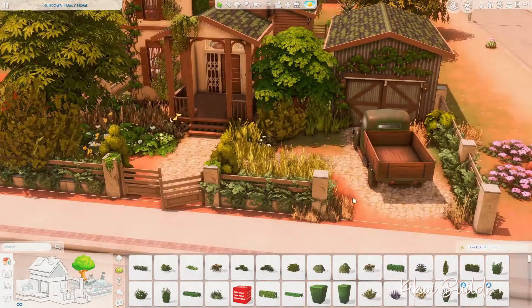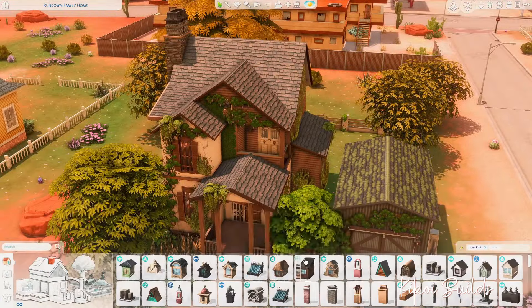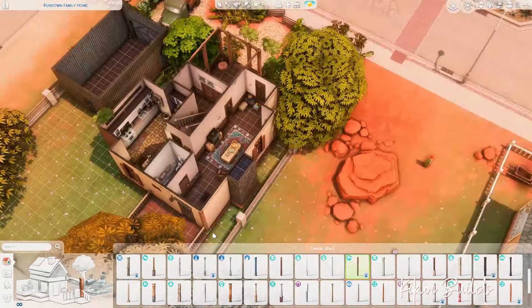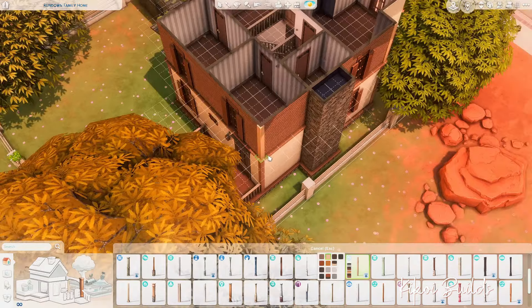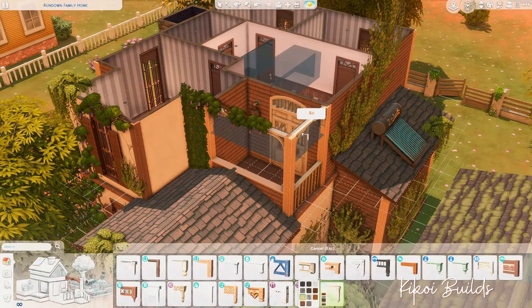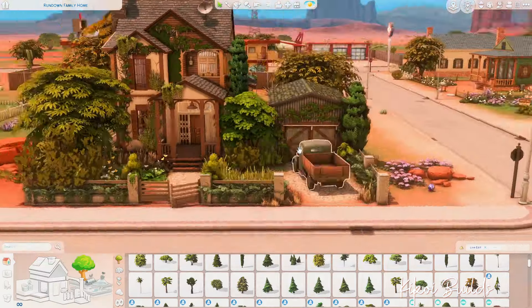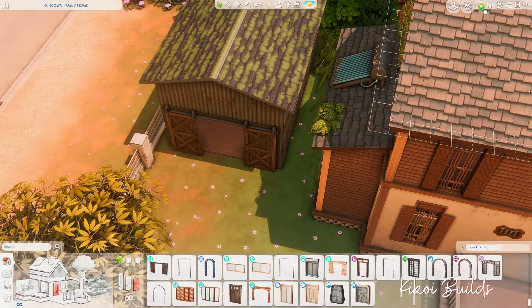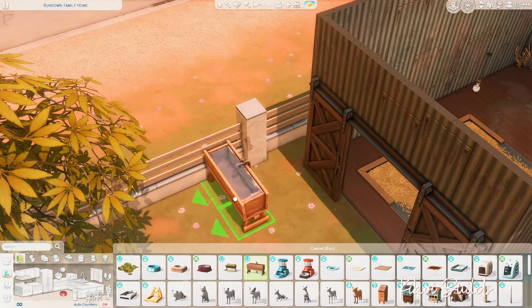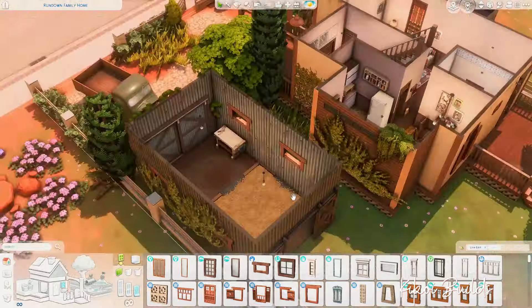Now I came back outside and decided to get rid of some greenery that was too yellow and brownish — I wanted the house to look greener. I also changed the roofing. Originally I placed moss-covered roofs — which I kept on the garage and really love, I think they come with the Werewolves pack — but the main house looked way too rundown, so I changed the roof covering on the main house.